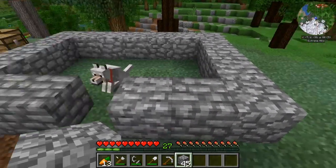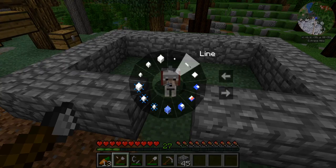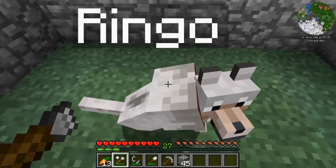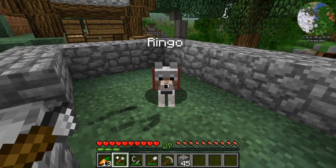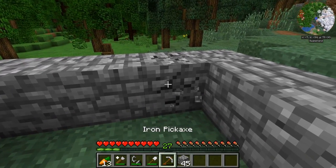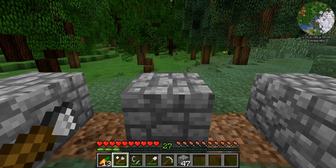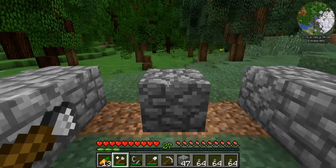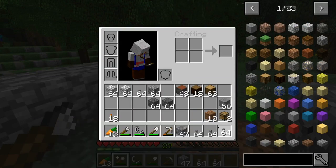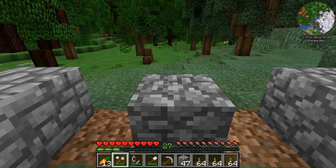I'm going to take my Chisel from the Chisel and Bits mod. I'm going to hold down the Alt key so I get this wheel that appears, and I'm going to select the plane. And what this is going to do — are you paying very close attention? I'm only going to say and show this once. So I'm going to look at this block, remove these two pieces of cobblestone so we have the one. If I take my Chisel and look at the top face and left-click, it's then going to remove the one plane of pixels at the very tippy top. That's why we have these Chisel bits here on our bar.